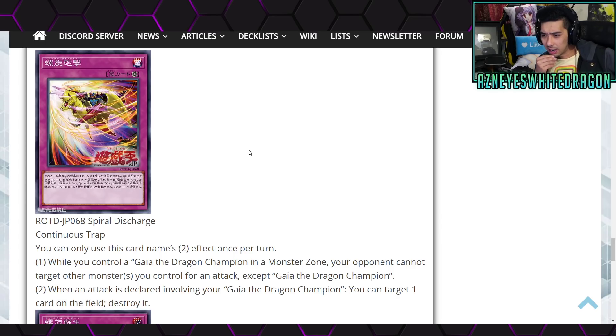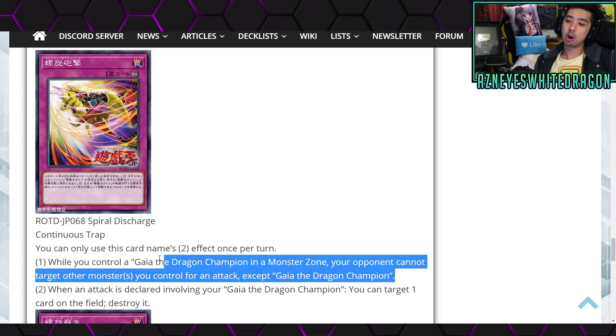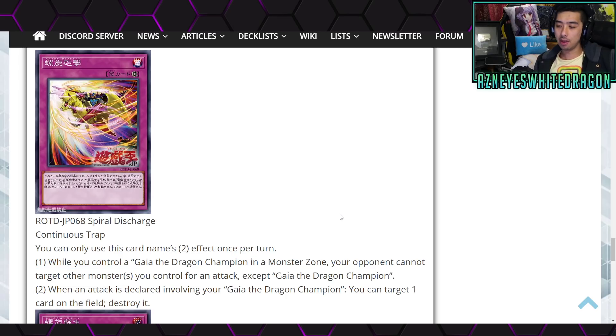As a continuous trap, that's kind of cool. I mean, you can just get rid of whatever is targeting it. I wish this card also said that they can't target Gaia the Dragon Champion — then we would have a little bit more protection with the deck.